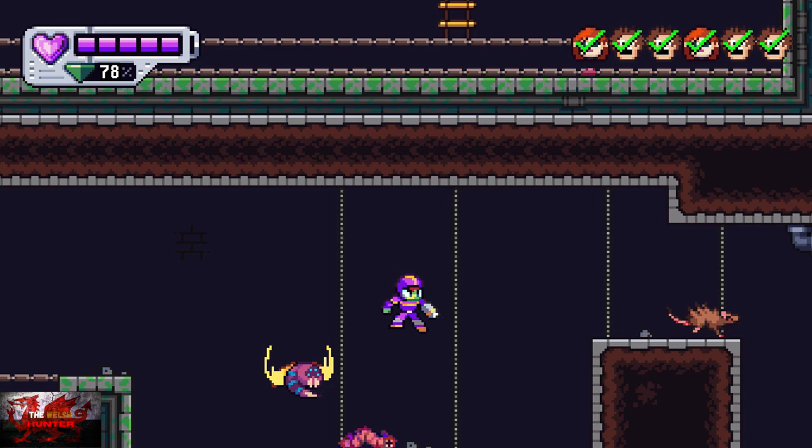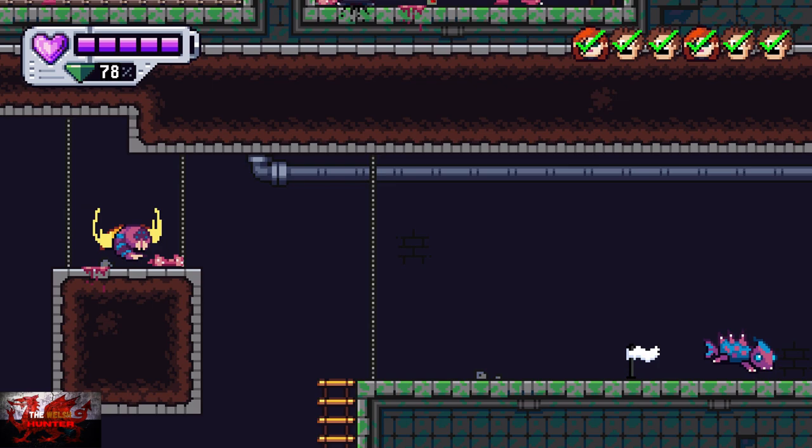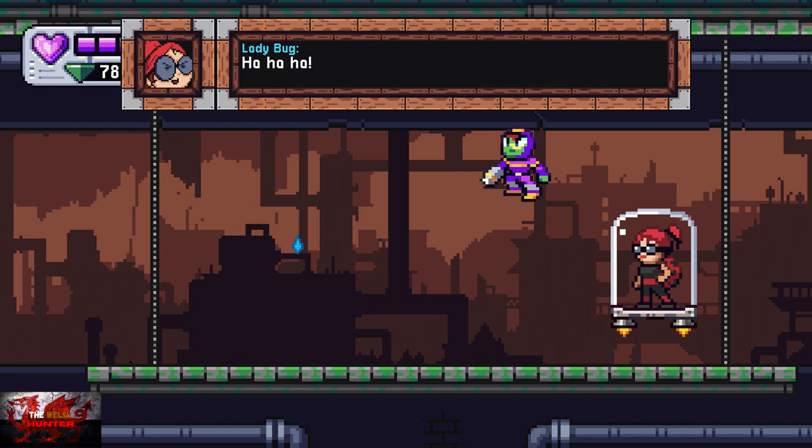If you get to the end of the level without collecting everyone, the guide character basically says you still need to rescue the civilians. Anyway, here we go — we are on to boss number two: ladybug.